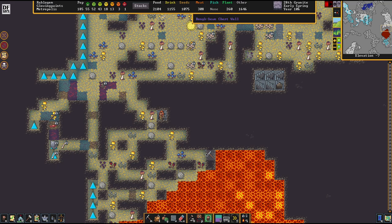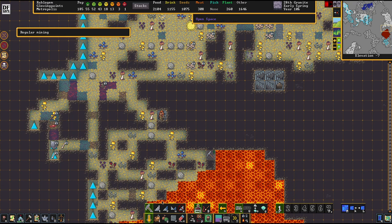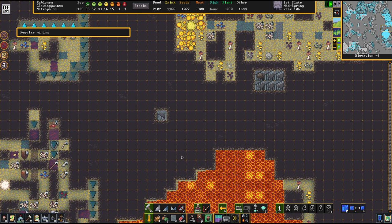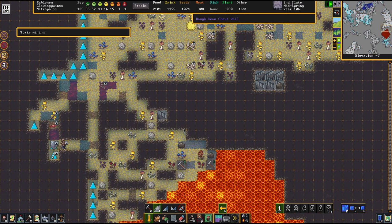The first thing we've got to do is get ourselves access. So here's how this will go: we'll have the magma extracted here, then the magma will get pumped upwards here. This is going to be one of the first things we need to do - the magma goes upwards here, and this will be the rest of the pump stack. Most importantly, we're going to have this sort of maintenance layout for the remainder of the pump stack.